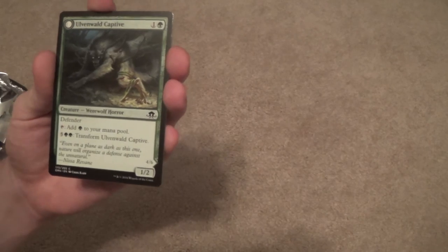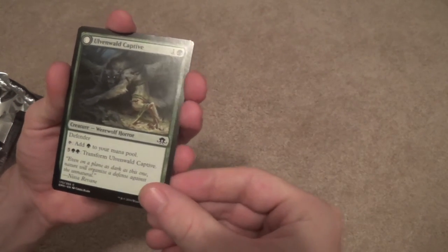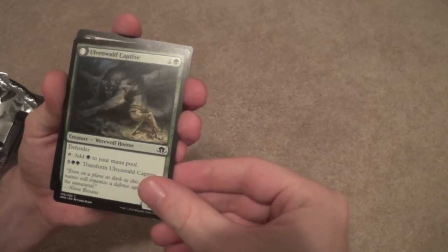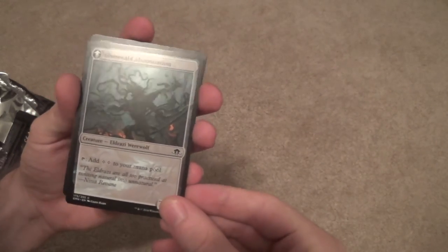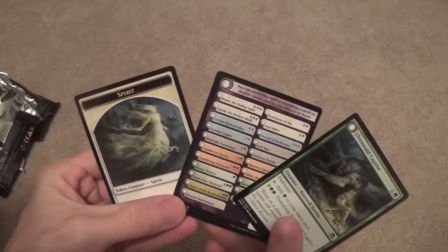Ulvenwald Captive — I guess this could go in Pauper Defender Ramp. This just gives you another win condition — it's a Defender, it makes mana for you, and then it transforms into this ungodly abomination. And then a Spirit Token at the end.